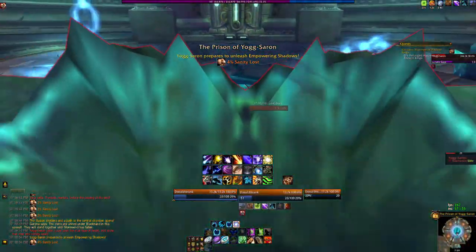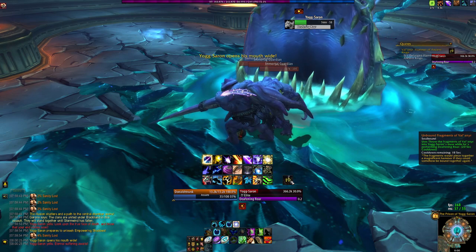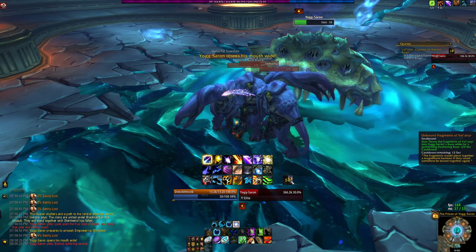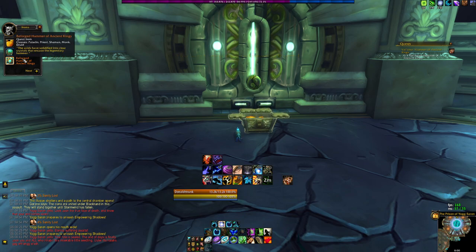After killing the brain of Yogg and breaking his shield, do not attack the boss. Wait for him to cast his Deafening Roar ability, which is a 3-second cast. During this cast, you need to right-click the Unbound Fragments of Valinir in your bag, or just click it on your action bar. This will put the ability on a 20-second cooldown, at which point you can now kill Yogg and loot the Reforged Hammer of Ancient Kings.